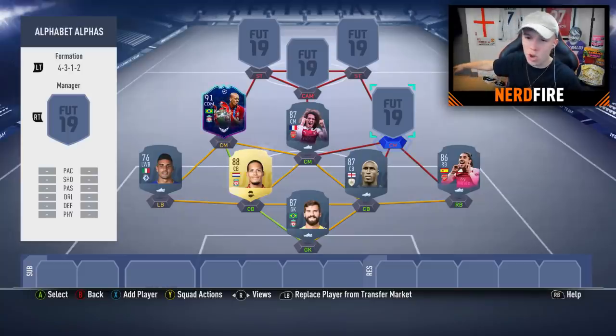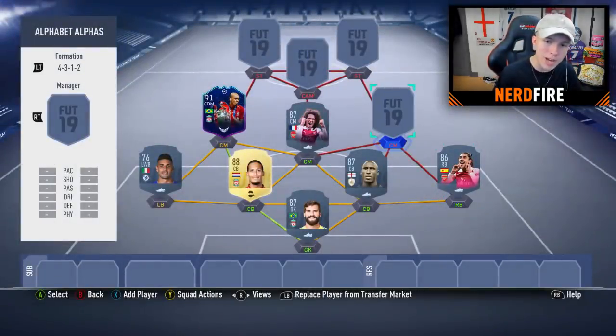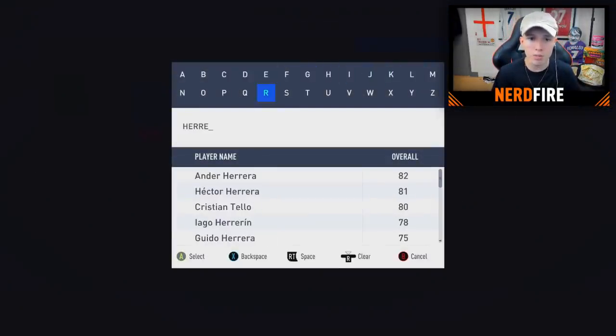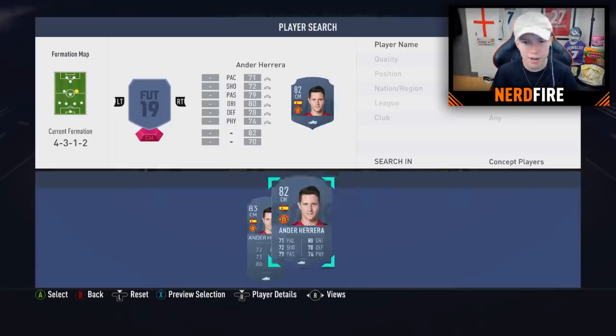For right center mid starting with H, the main options are Hector Herrera and Henderson. In terms of chemistry, Herrera is best as he gets a strong Spanish link with Bellerin, and links with Sol Campbell as an icon. So Ander Herrera goes in right center mid — he doesn't have a special UCL card but he fits perfectly.